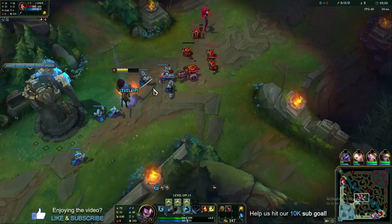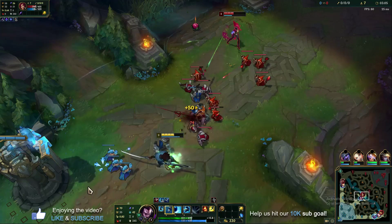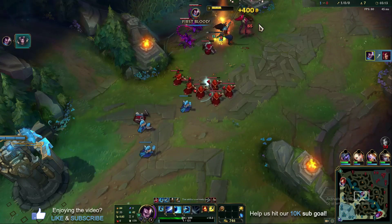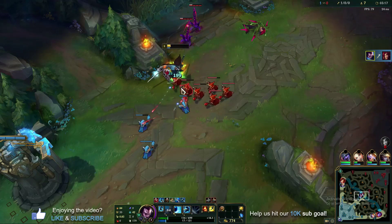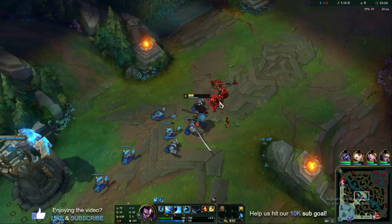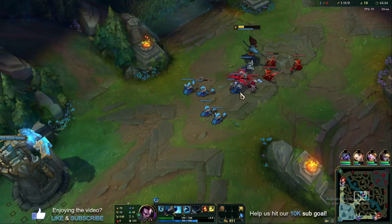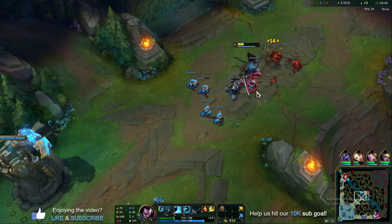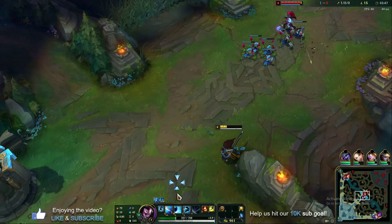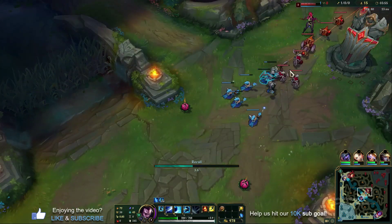Now the wave is long — she's far from her turret. I've got a third Q stacked up, I E through, knock her up, and keep auto attacking. It's not always super clean early — you'll need to learn how fast your E and Q come off cooldown. Just make sure you're always using minions to close the gap, and keep the wave on your side of the lane. After getting first blood, push the wave with Q through multiple targets, grab last hits with E, then recall and buy.